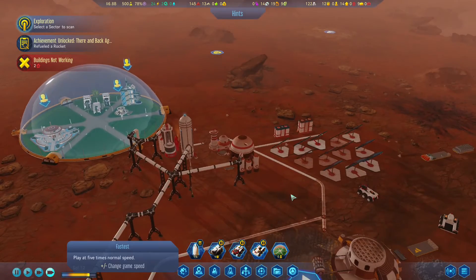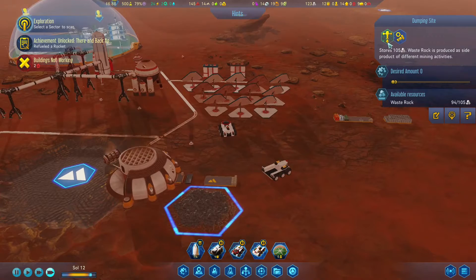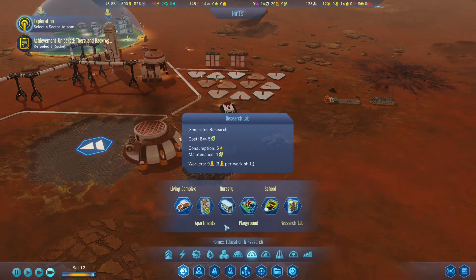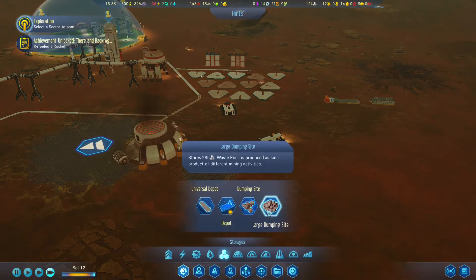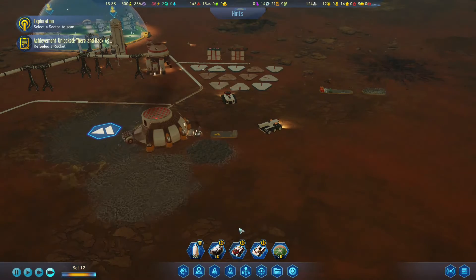Okay, so supplies are on the way. Let's just fast forward. However, we are going to run out of waste rock space too. Let's leave it on hyper speed mode, and we're going to get some waste rock sorted out.